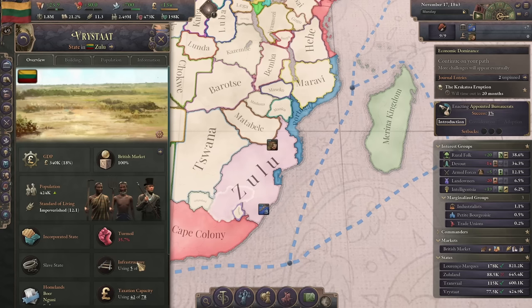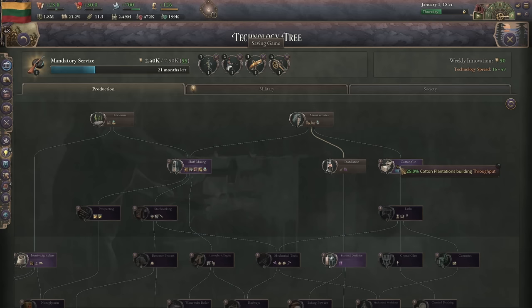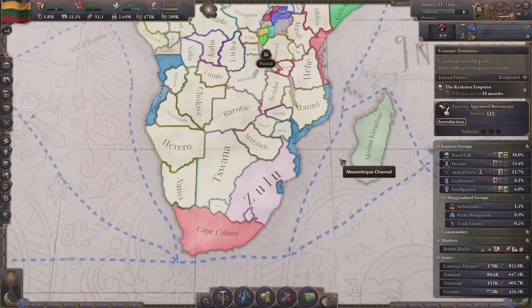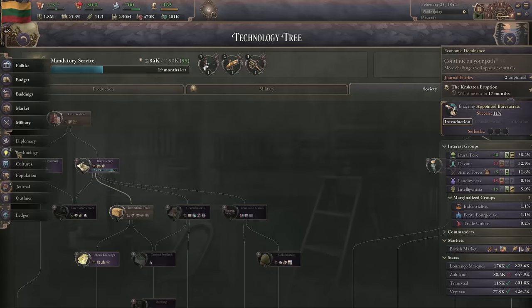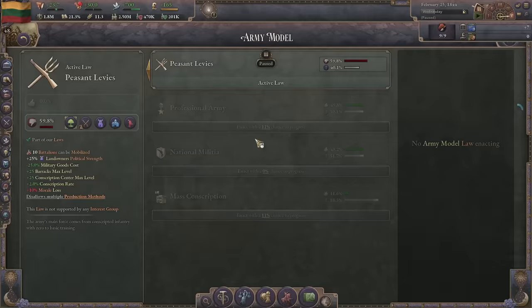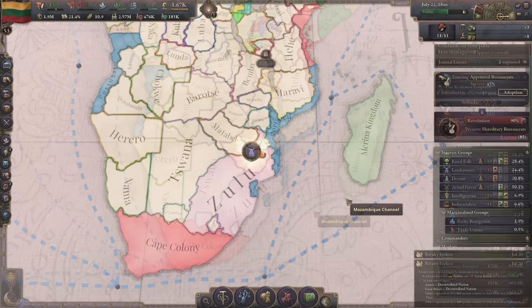Eventually we'll need to start working towards railways - we've got some cap to play with. Right now we're focusing on building up our production capacity. Cotton gin will be nice since we have a lot of throughput of cotton. We'll be passing laws - next time the landowners get uppity we're going to keep going to war with them. It's inevitable but we're going to learn to live with it.